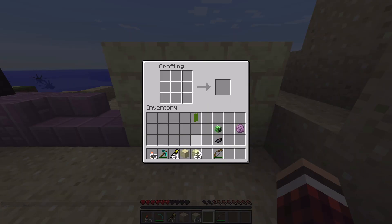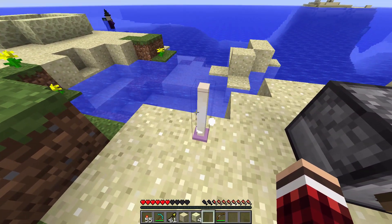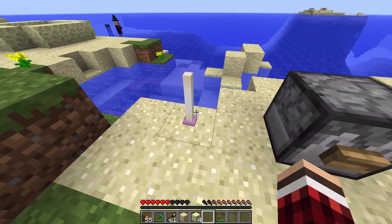End bricks have finally been added, made just like normal stone bricks. They look awesome. And this thing here - no idea what it's for - it's called an end rod. It glows, kind of sparkly.